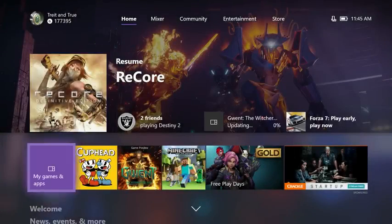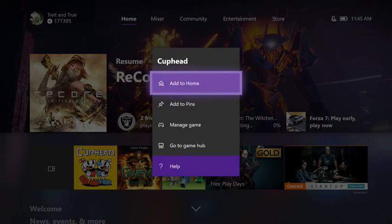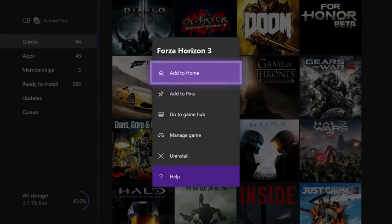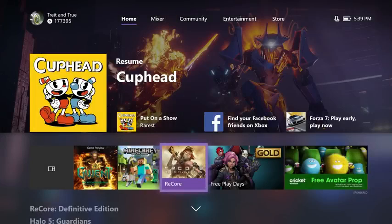Adding a block is easy. Just select a game or friend, hit the Menu button on your controller, and choose Add to Home. That's it! You can add game blocks directly from My Games and Apps, a Game Hub, or from the list of recently played games at the top of home or in the guide.